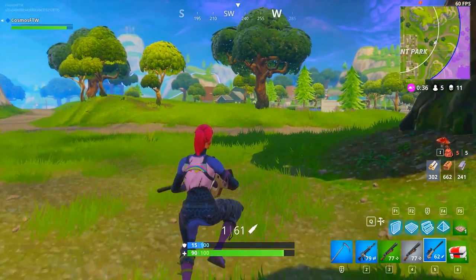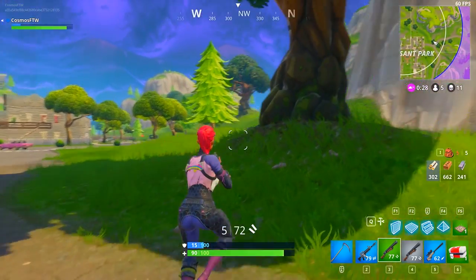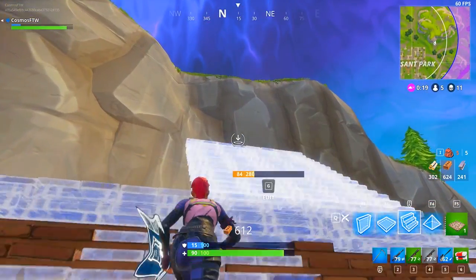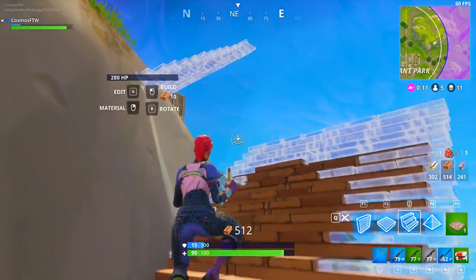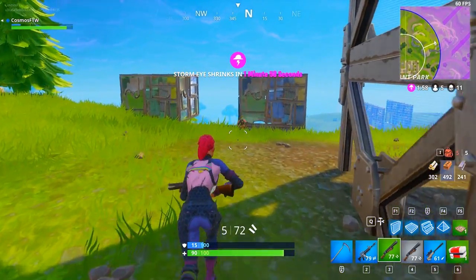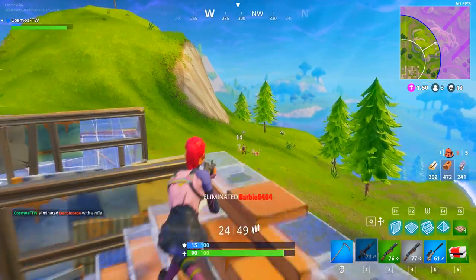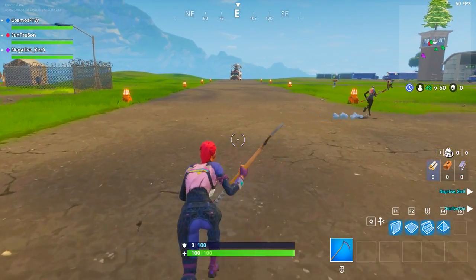If you're moving unpredictably, people aren't going to shoot at you because they'll think 'I can't aim at this guy — he's jumping up and down, moving side to side.' Use that to your advantage. At the end of games, don't run in a straight line up to someone's base — move unpredictably. This isn't just on the ground: even when building, don't build stairs in one straight line, build side to side so the guy can't just shoot you. Be unpredictable in everything so other people have no idea what you're doing — it will confuse them and help you win more gunfights.